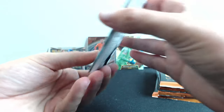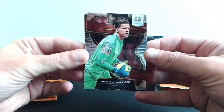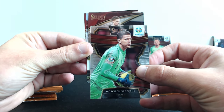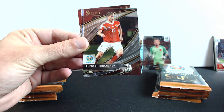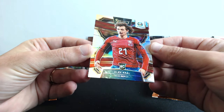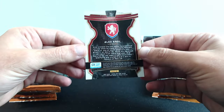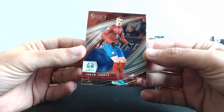Our second pack. What — a rookie from Turkey. And Chesney again, but this is the base card. What we have here — Select. What is that? Alexey Miranchuk — I know this name for sure. Rookie Alex Kraal from Czech Republic — it's a prism card of Kraal, that might be good. And we have another rookie, another guy from Czech Republic.